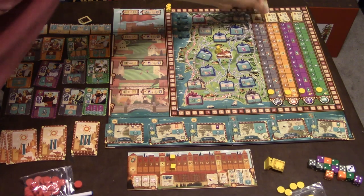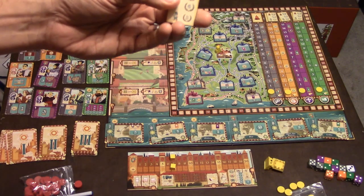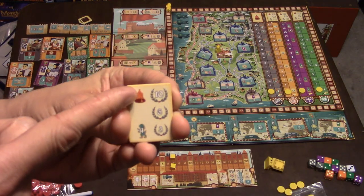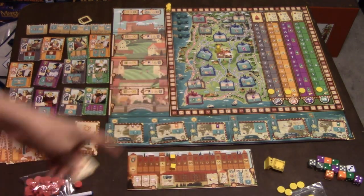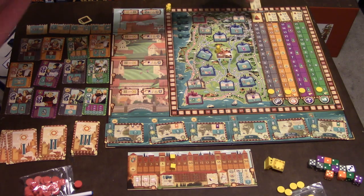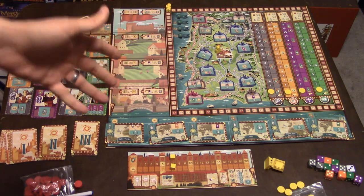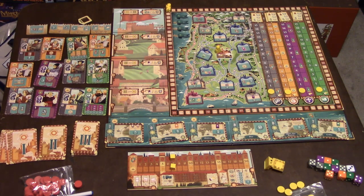You're going to shuffle these tokens, so they'll always be different each game. They tell you what happens — who gets first, second, and third place on each track. This leads to lots of different circumstances when setting up the game, with different scenarios ending up there.